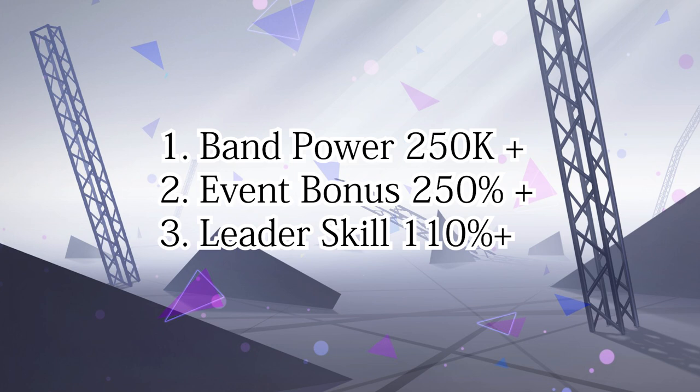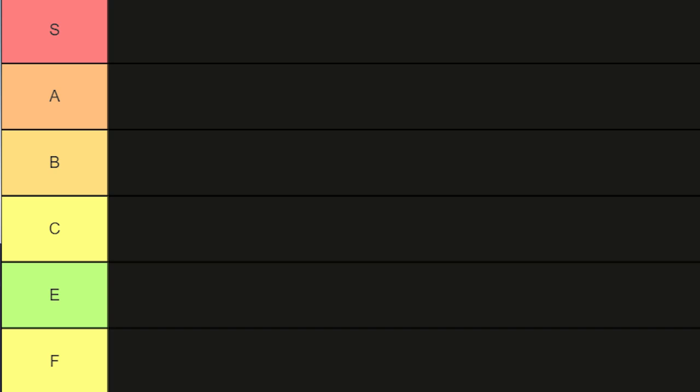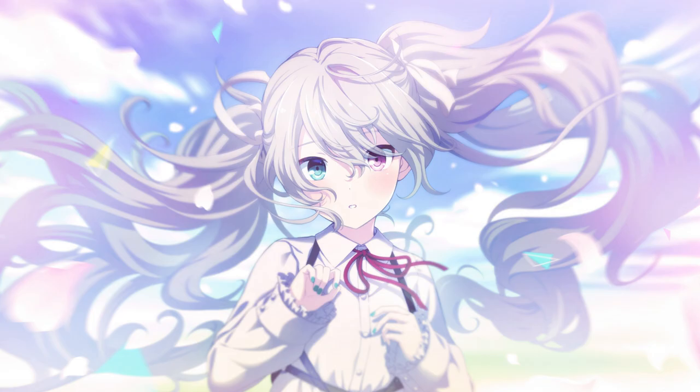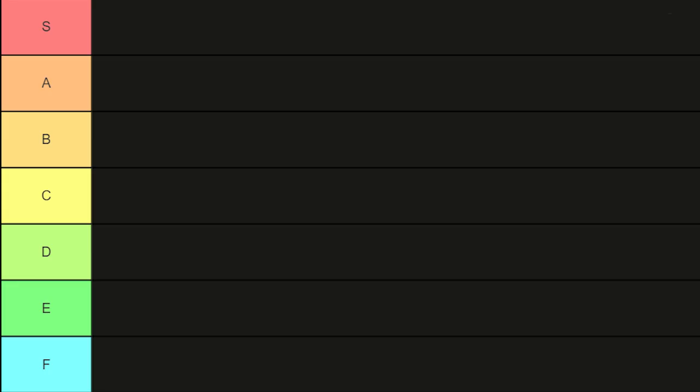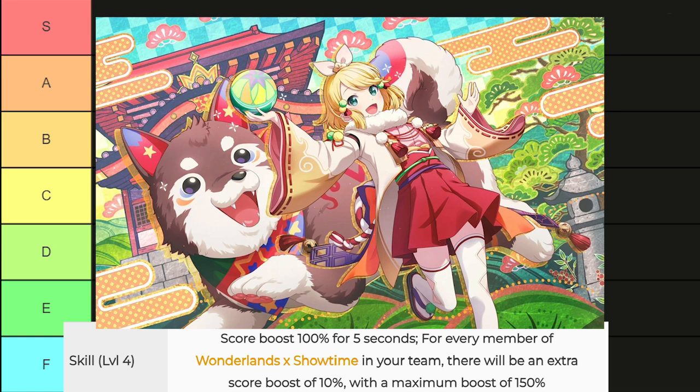Let's do a tier list because we all love tier lists. First of all: unit scorers. These cards give an extra score boost when certain characters in your team belong to the same band. For example, we have this brand new Rin card in the Japanese server, which gives 100% score boost as base and then an additional 10% for each Wonderland Showtime card in your team, which is very useful for band-type events.